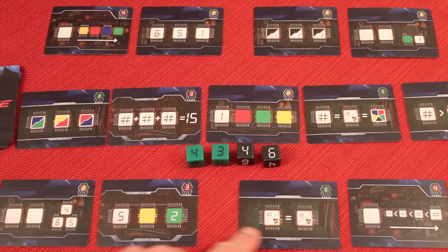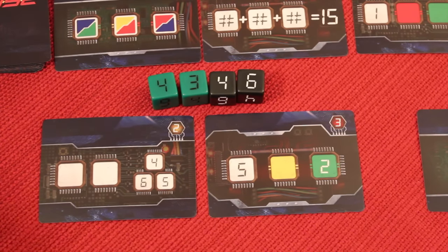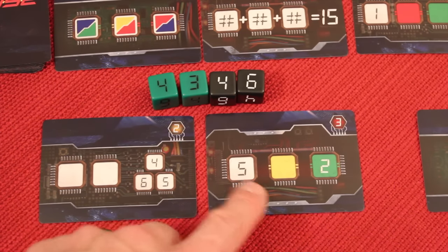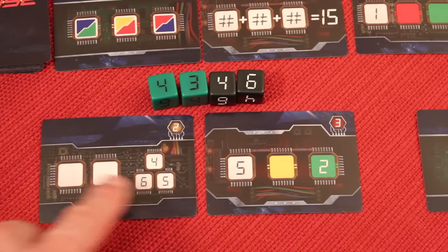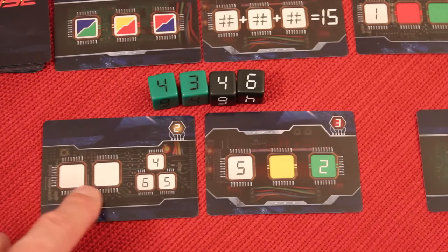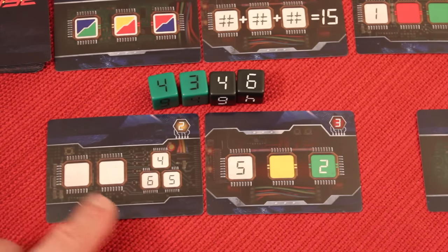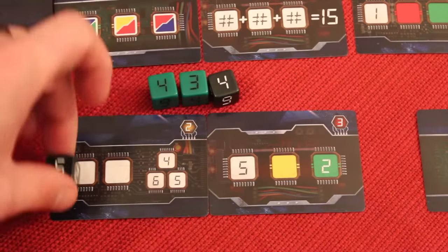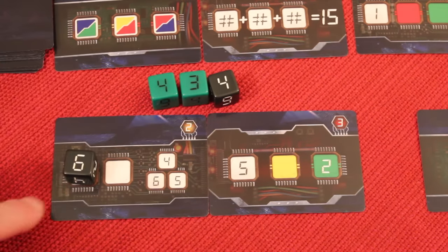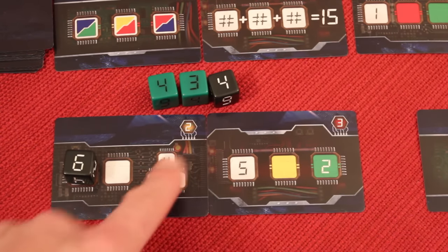All four players discuss which dice they'd like to take or which ones they can use. Each card has placement rules — most cards don't require a specific order, but some do. For example, one card needs a number five of any color, any number on a yellow die, or exactly a green two. Another card is a pyramid: the bottom left needs a six of any color, the bottom right a five of any color, and the top a four. From the available dice, one player identifies the only die they can place is the black six, and places it accordingly.